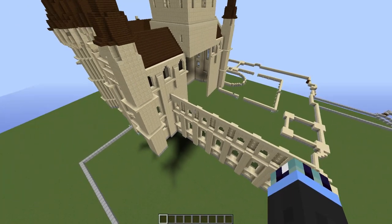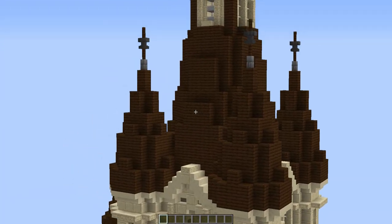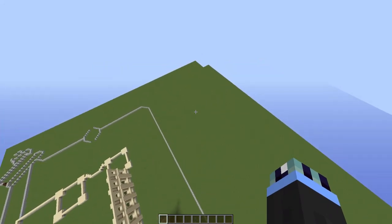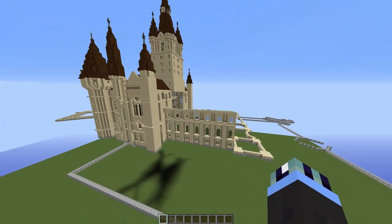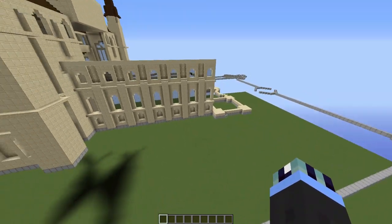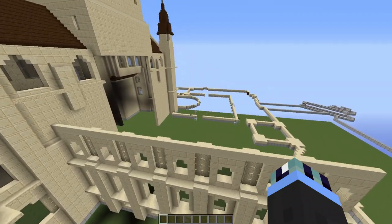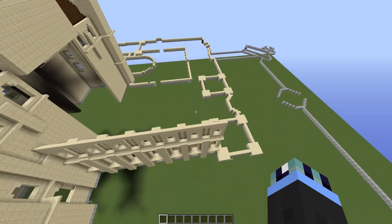Last episode, if you have not watched it, there will be a link in the top right hand corner and in the description. We did finish off Ravenclaw Tower, we did add the final roof, and my gosh it did add a lot of height to Hogwarts and it looks really, really cool. We did make a start on the long gallery, which is what we will be completing in this episode. Hopefully that will allow us to move on to the Bell Towers next episode, which also add a lot of height.